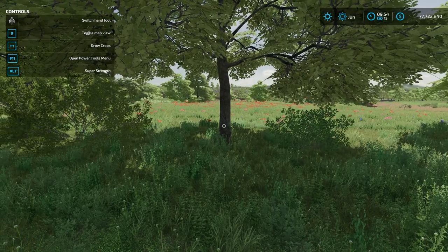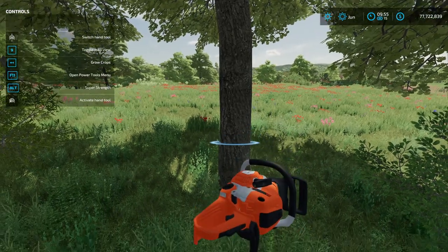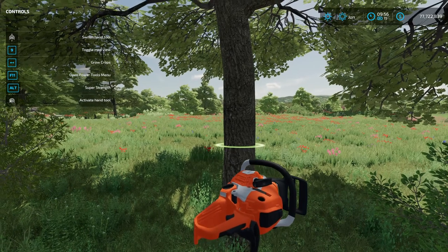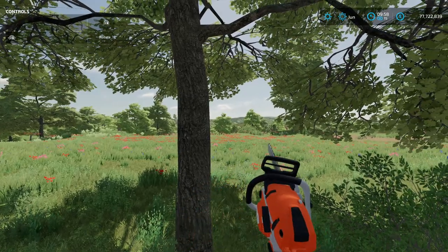Once you've purchased the chainsaw, pull it out, walk up to the tree, and you're going to see the circle up here — nothing will happen. It won't let you cut it down, but it may explode on you. We don't want to cut it down that way because then we have the debris to get rid of.